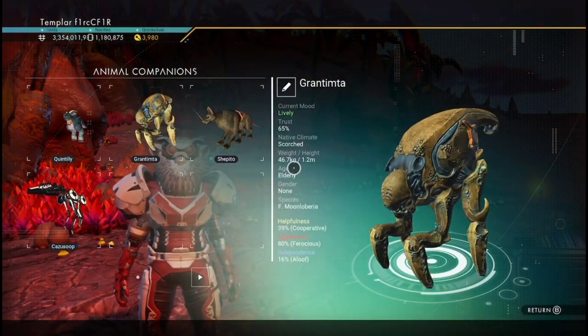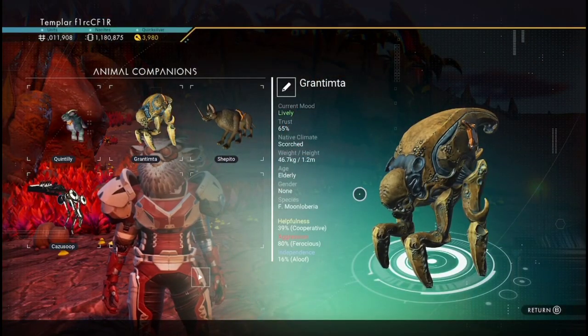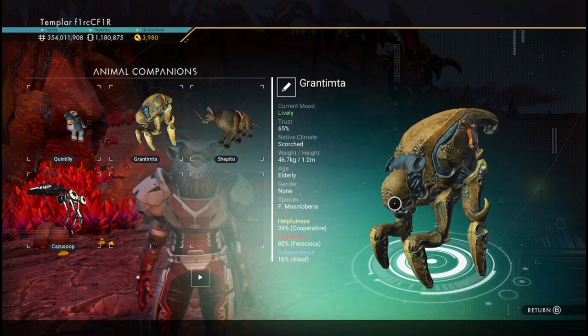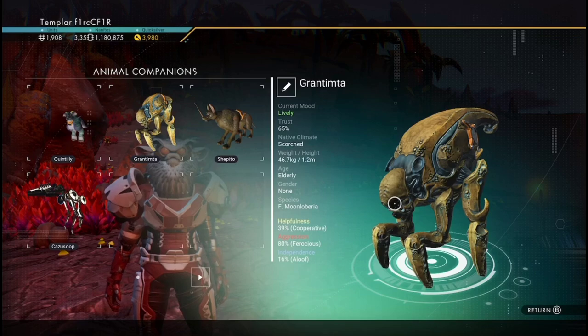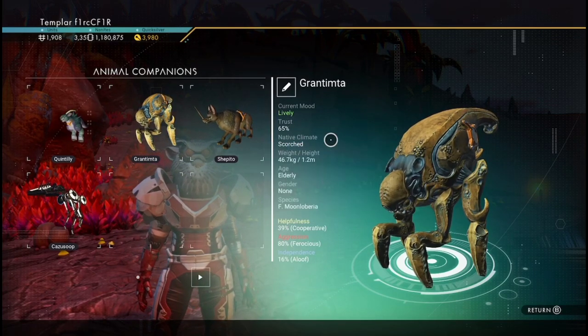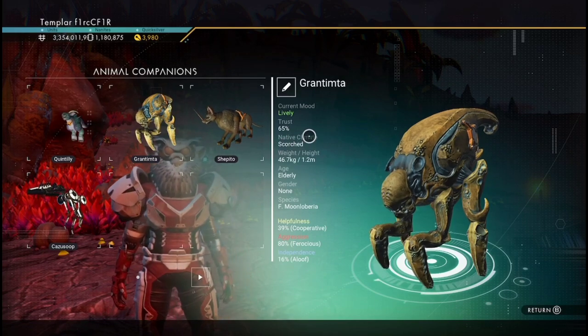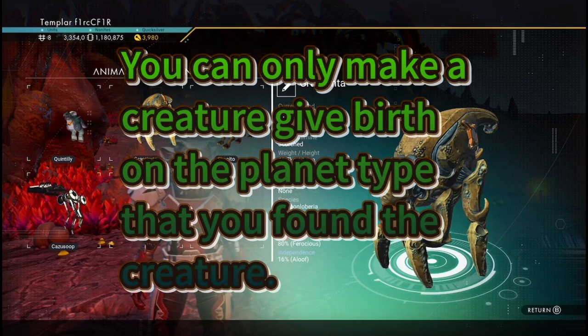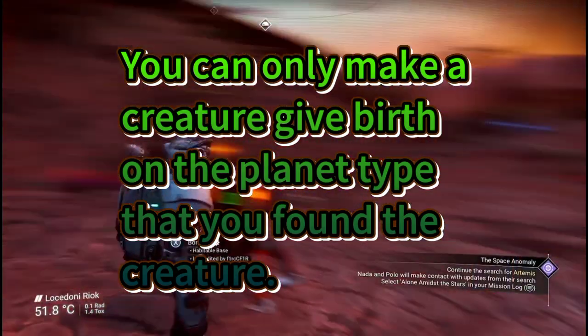This is my bony creature — they call them bone cats. We're going to be using this guy as our guinea pig. You've got to look at where the creature was found, because you can only birth an egg from a creature on the planet it was found on.